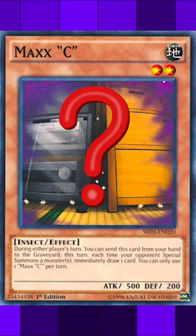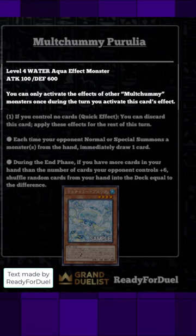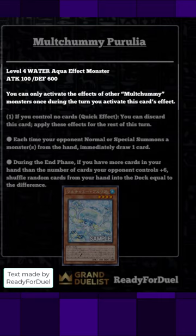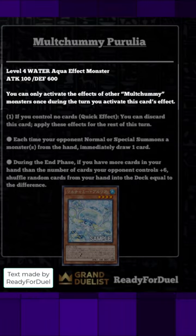A new Maxx C perhaps — we just got a new card revealed and that is Molt Chummy Perulia. You can only activate the effects of other Molt Chummy monsters once during the turn you activate this card's effect. That kind of implies that this is going to be an archetype — Molt Chummy — which is definitely very interesting.